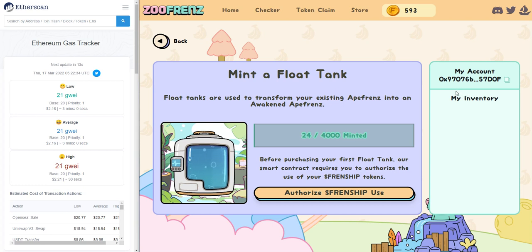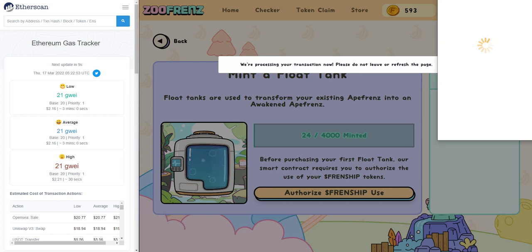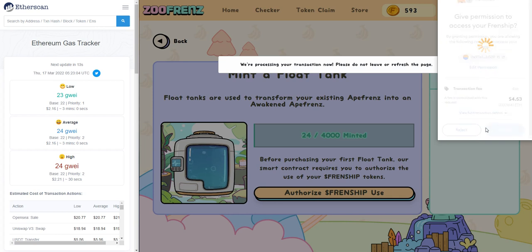So the first thing you will do is to press this button — Authorize Friendship Use. What this button does is we have a new smart contract for the float tanks, and the float tanks need to interact with the friendship tokens that you have. Authorizing it will allow the contract to use your friendship tokens. There's a small gas fee here, and right now the GUE is at $21, it's around $4.50, so I'm going to hit confirm.